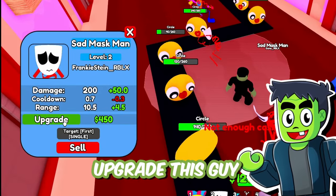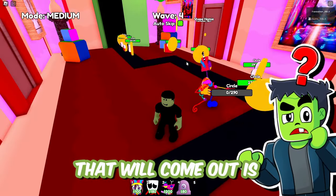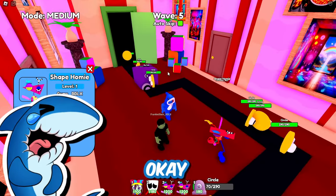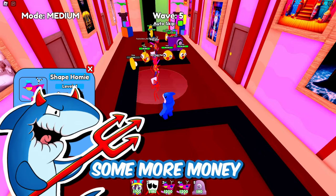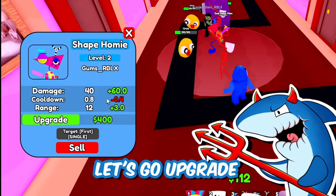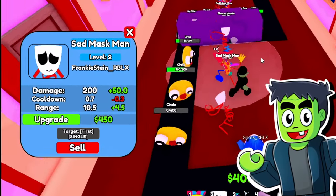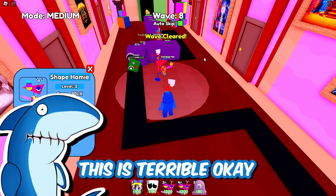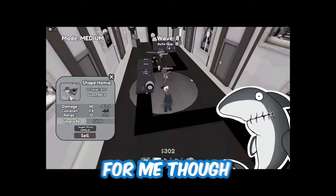That means I can upgrade this guy. And I can place another. What do you think the next shape that will come out is? Probably a triangle? We'll find out. Wait, what is that? It's a big cube! I'm upgrading my guy just in case. Let's get some more money. The big cube is here — let's go upgrade the shape homie. Big cube down. Just got the max upgrade on the shape homie. It's not enough for me though. We need more money, man. This is terrible.